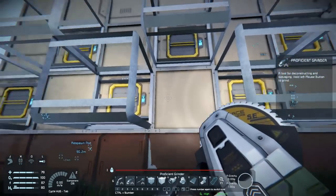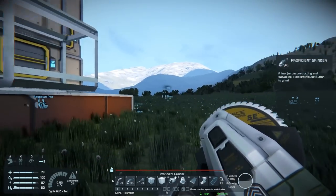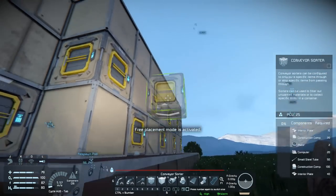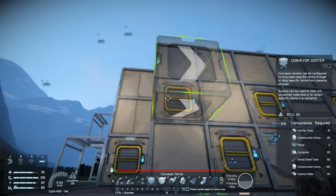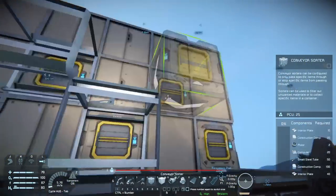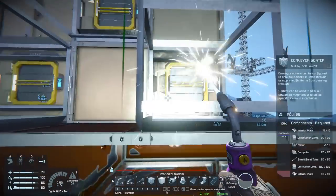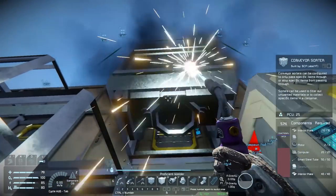So it'll be there, there, there, there, all hooked up with conveyors. Going into this there'll be another conveyor sorter — they do work as one-way gates. I have tried it; it is actually impossible to pull something through it in the wrong direction. So this is going to be a little bit grindy, so I'm going to go ahead and get these all finished and I'll bring you back when I'm done.